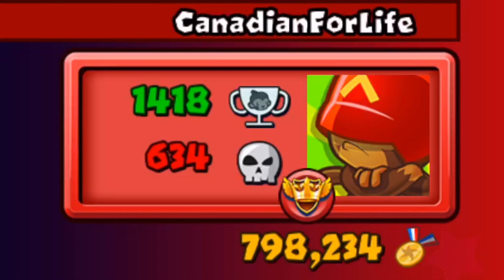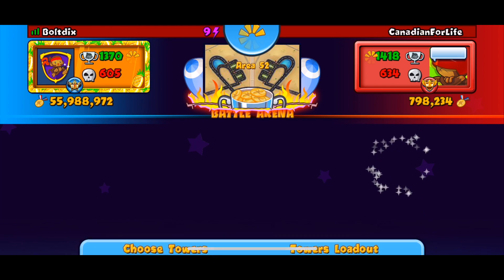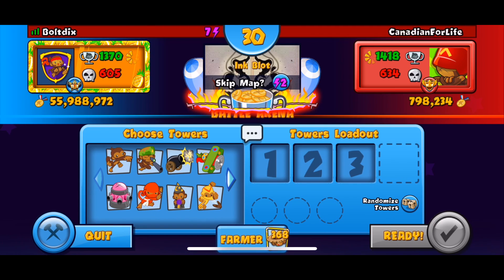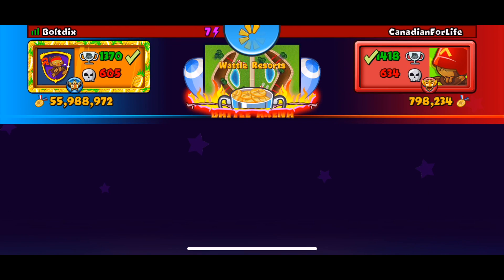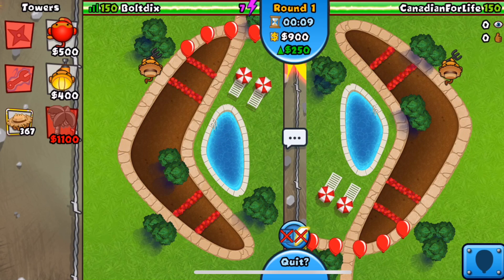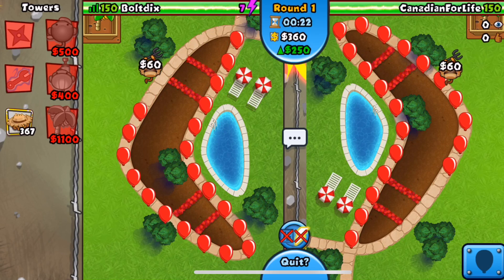We are back with our last opponent, Canadian For Life. I actually DC'd from two games, I do apologize, but just take my word for it. We get Area 52 and I'm 1000 percent down to play on this map. We skipped Racetrack and Ink Blots - another boat-boomer map. My main two go-to strategies for old school mode are definitely dart-wizard-farm and boat-boomer-farm, because you have to make sure you incorporate strategies that are easily able to defend mid-game rushes. A lot of games end mid-game because people cannot defend against those mid-game rushes.